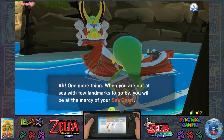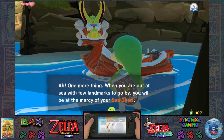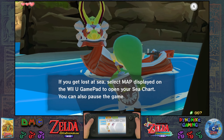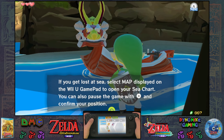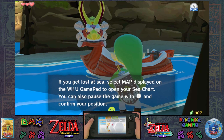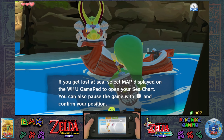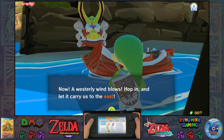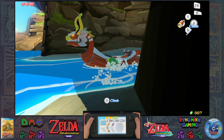One more thing. When we are out to sea with few landmarks to go by, you will be at the mercy of the sea chart. I have marked the place we should currently be heading on your sea chart. If you get lost at sea, select map displayed on the Wii U gamepad to open your sea chart. You can also pause the game to confirm your position. Now a westerly wind blows — hop in and let it carry us to the east. Let's go.